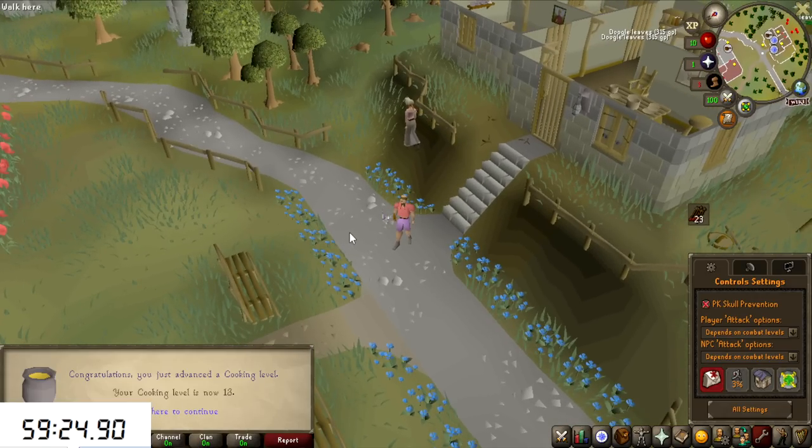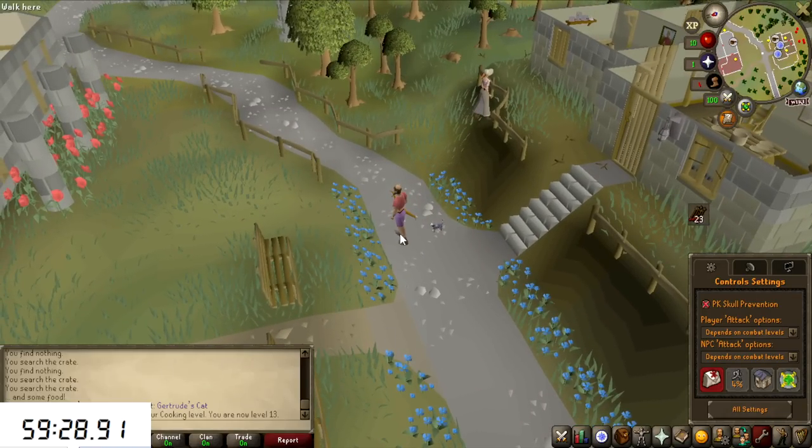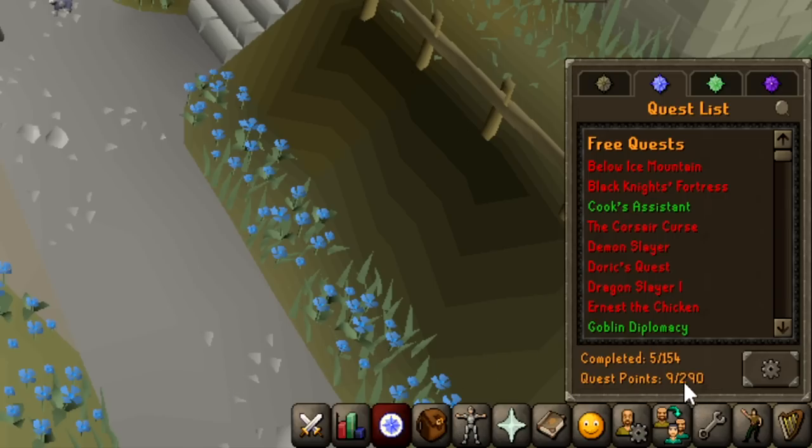We just completed Gertrude's Cat, got 13 Cooking and also the kitten. We are basically one hour in, and the current progress on this account is 13 Cooking, 4 Agility, 3 Crafting, and 9 quest points.